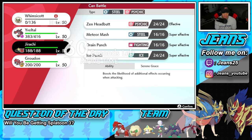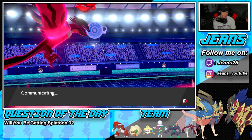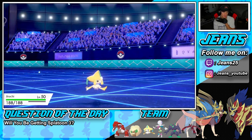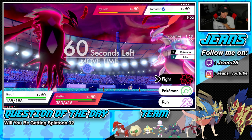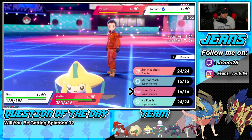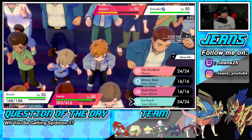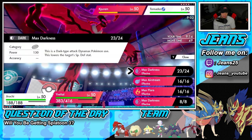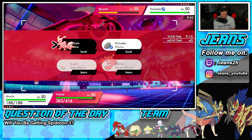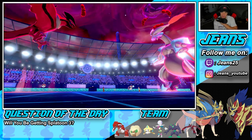I'd rather save the Groudon for Weather Control, so I'm going to go Jirachi. Look at Jirachi's moves — Jirachi looks like it rips. I can Ice Punch into Tornadus. I think I'm just going to do Airstream to get rid of Kyurem — or do we have to go for Darkness? I feel like we have to go for Darkness. We can rip into Kyurem with Steel moves, but Ice Punch is going to be our play over on this slot. I think we have to go into a Darkness.